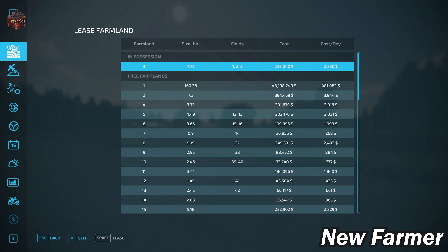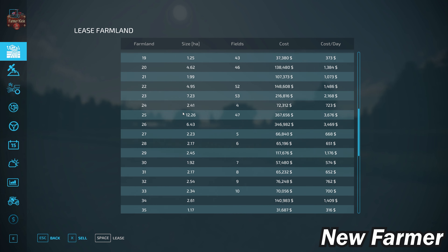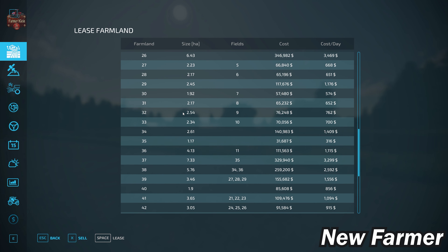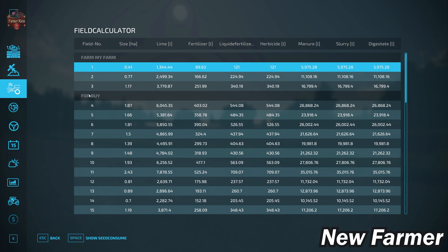The farmland lease screen shows all viable farmlands, how large they are, what fields are included, and how much each farmland costs. We can cross-reference with the field calculator screen showing specific sizes of each field. We start out owning fields one, two, and three at 0.41, 0.77, and 1.17 hectares respectively.